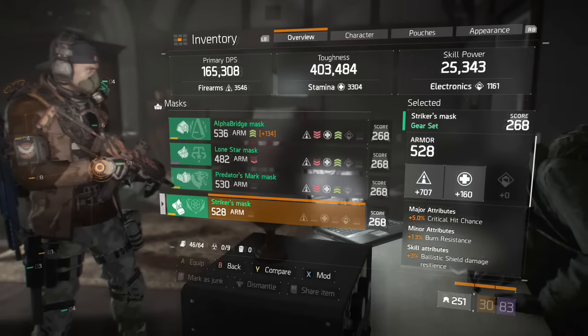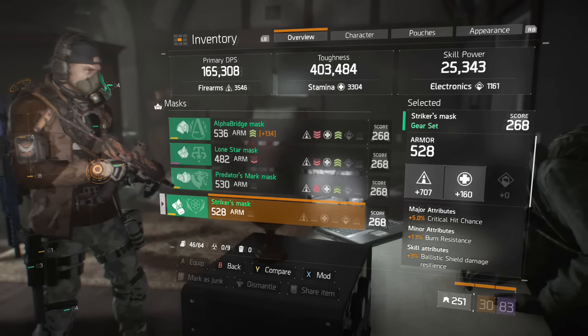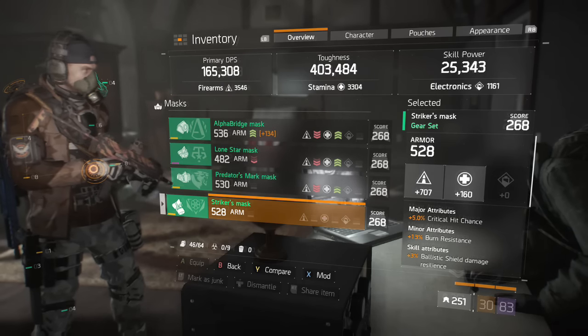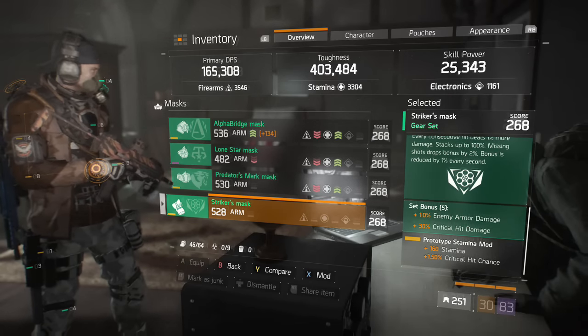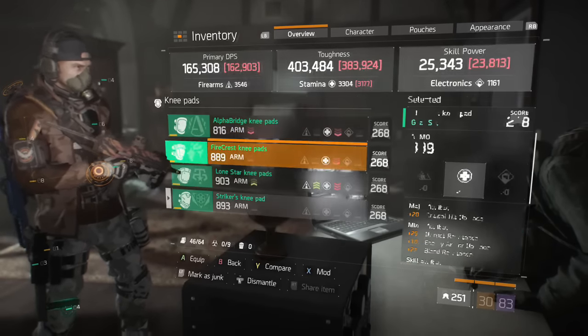On the mask I rolled for crit chance as opposed to skill power, and there's a very good reason for that. Because I'm running a Specialized backpack, I get 15% of my Firearms and Stamina added to my Skill Power. So that allows me to put crit chance onto the mask instead.